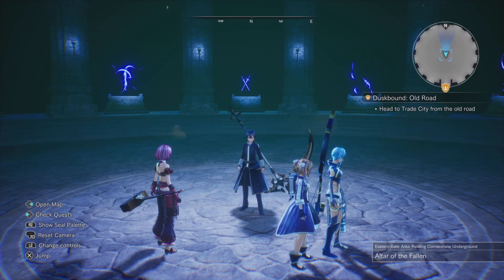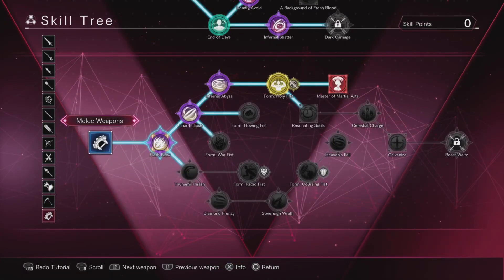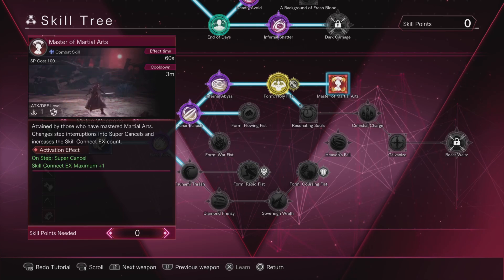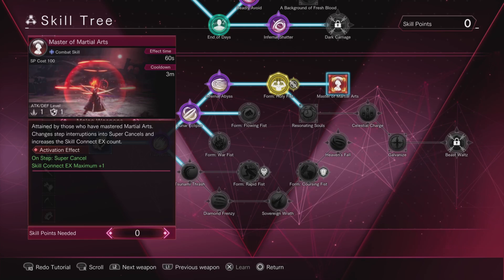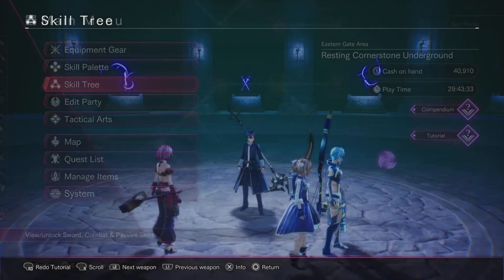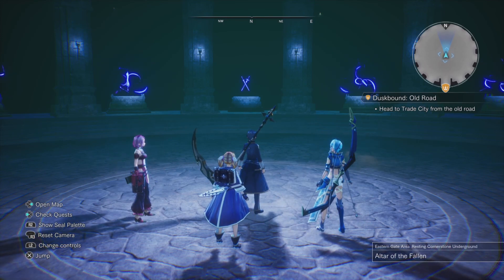One thing you're going to need is from the melee skill tree — the skill called Master of Martial Arts. What it does is it changes step interruptions into super cancels, so basically when you do a sword skill you can just step and it's going to cancel out that sword skill. This apparently works for every weapon.